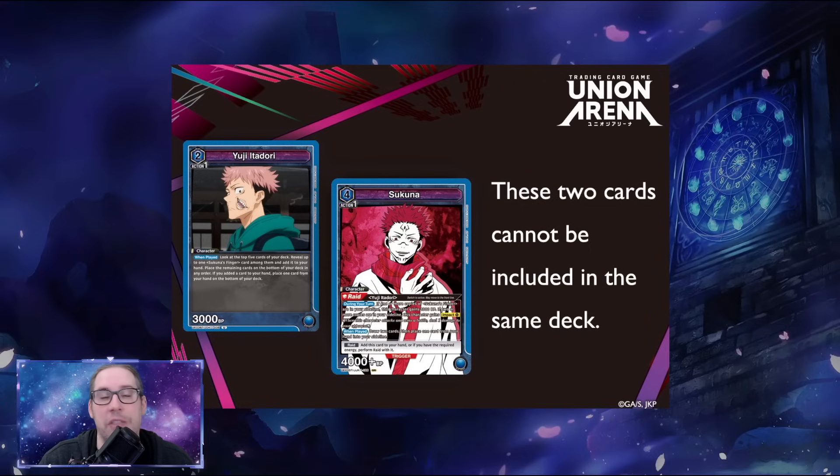First, we need to talk about the elephant in the room: the choice restriction preventing the two Yuji and Sukuna from being played in the same deck. This is a pretty significant consistency and power level hit for what is still the best deck in the format — blue JJK. It is just that strong.